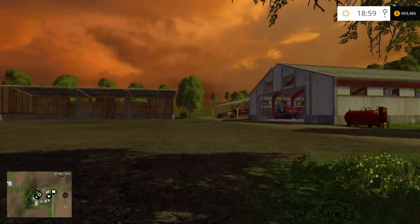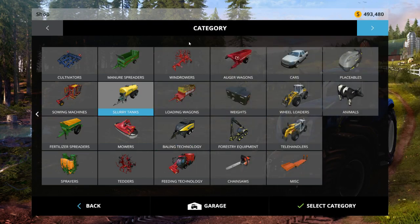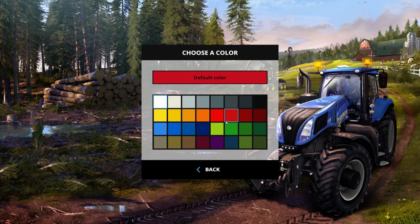We want wheat. There were a couple of things I wanted to do with this money. First of all, I would like to get a new header. Because we haven't planted corn yet, I figured let's get corn — we'll get the Capello corn header, which is for the 92.30. It's a 12-meter header, so we'll go ahead and buy that.